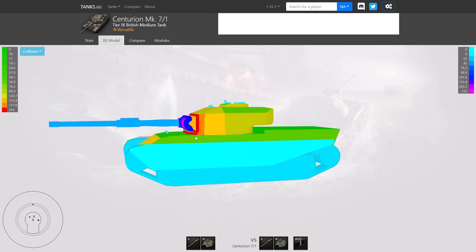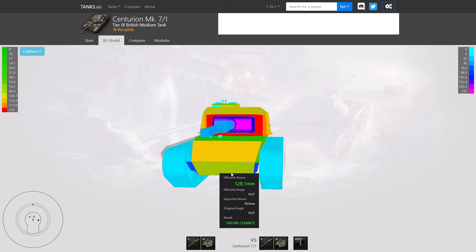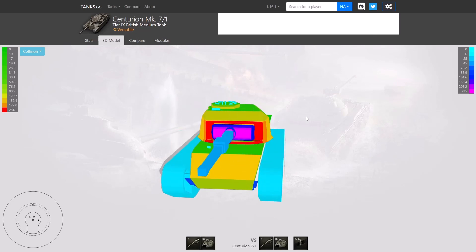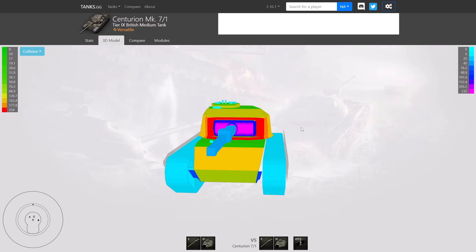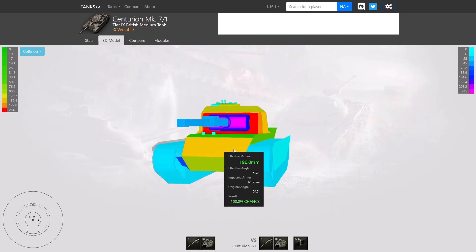The upper plate is incredibly well angled — even the plate just where the driver is comes out to 183mm effective. Most of the time you never see any of this simply because it's hull down. In a hull down position looking at it like this, it's impossible to get a shot that will actually penetrate the turret. About the only place you can hit is on the cupola, but even that is mostly hidden because the turret is looking down at you. The lower plate is 76.2mm coming out to 124mm effective.